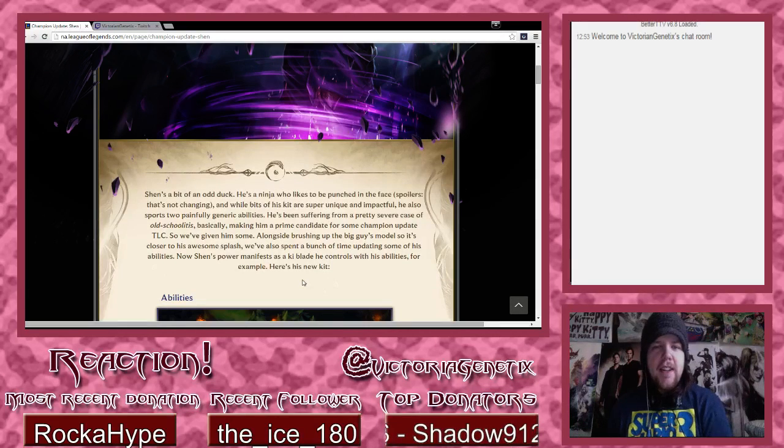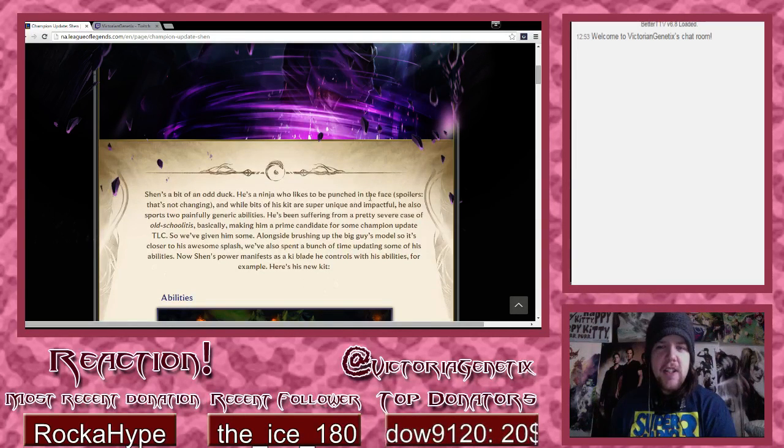Shen's a bit of an odd duck - he's a ninja who likes to be punched in the face. Spoilers: that's not changing. While bits of his kit are super unique and impactful, he also sports two painfully generic abilities. He's been suffering from a pretty severe case of 'old school-itis,' making him a prime candidate for some champion update tender loving care. So they've given him some, alongside brushing up the big guy's model to be closer to his awesome splash.